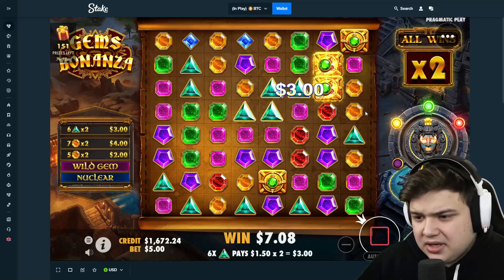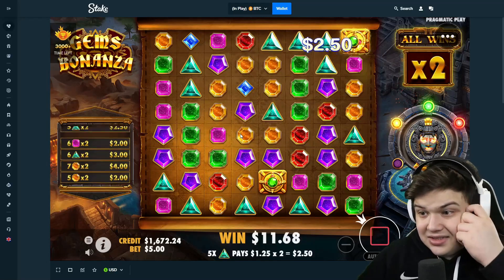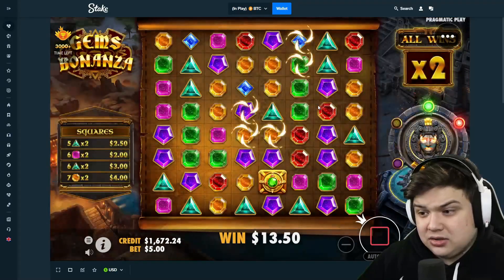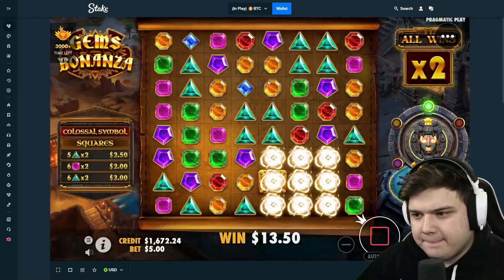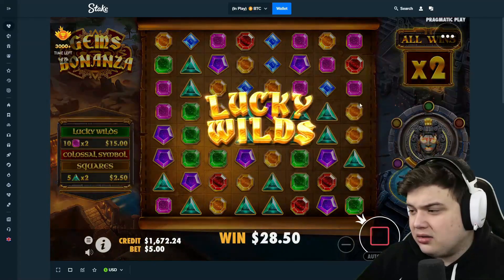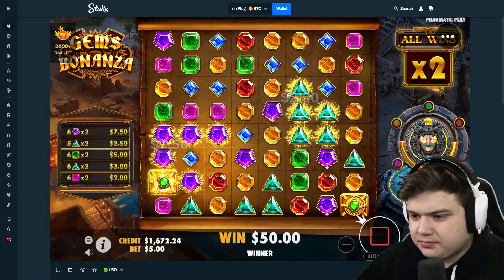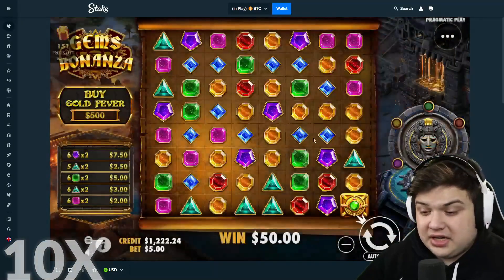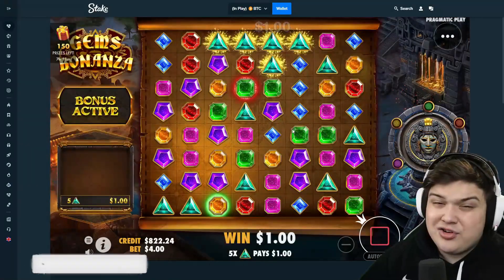Hopefully it starts paying again. It's a very nice board — lots of purples, greens, and oranges. The squares are good. But there's no way this is triggering unless we get full screen wilds. First bonus though, level three — that was pretty sick. But like I said, it hasn't been too good, and there's the 10x — $500 into $50. Brutal, just brutal.